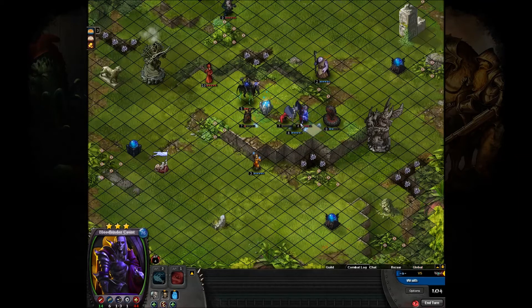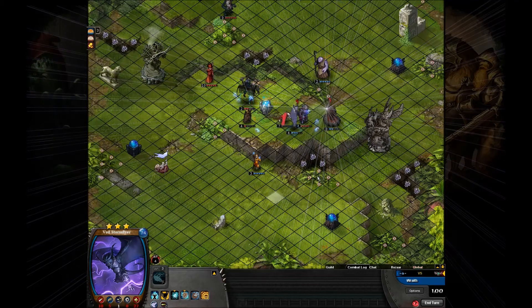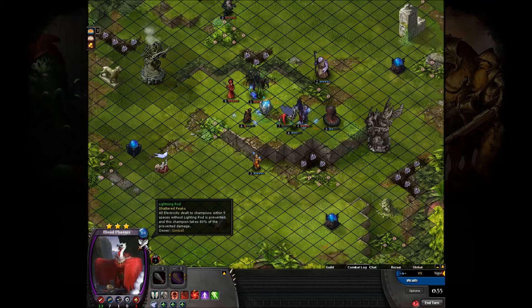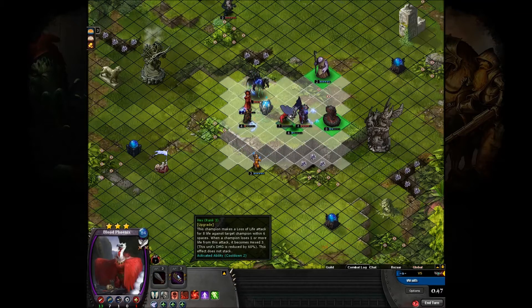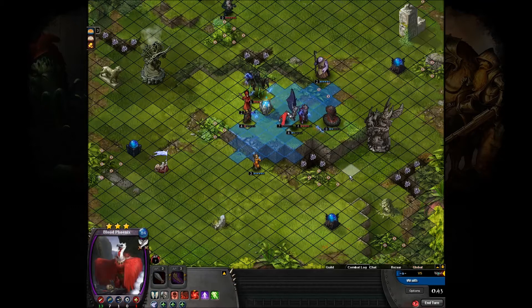He's trying to take out that Stormflyer. His Phoenix there is pretty well dead. That's why it would've died right then — just from him moving that in from Static Aura. So he's gonna have to Hex something if he's got Hex, but I think it's still on cooldown, so he's kind of SOL there.